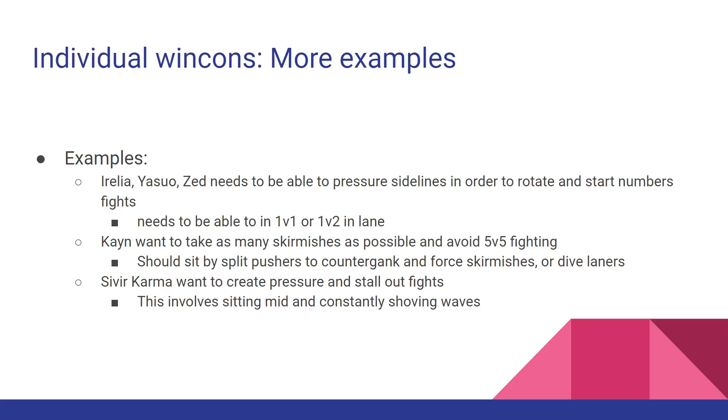Sivir and Comrade want to create pressure — they have a lot of wave clear, they can shove waves really fast, and they can stall out fights. How do they do this? It involves just sitting mid. Like I said, it really does change a lot in complexity.